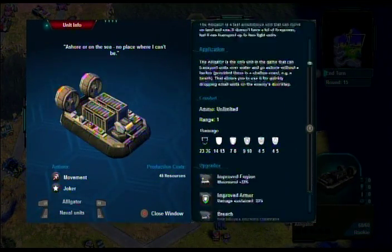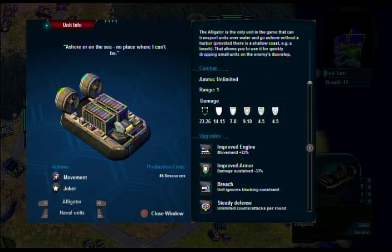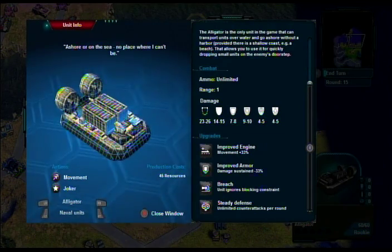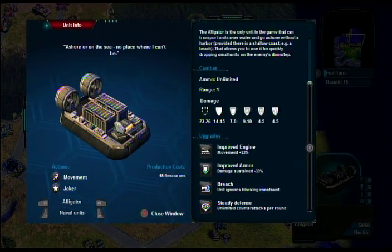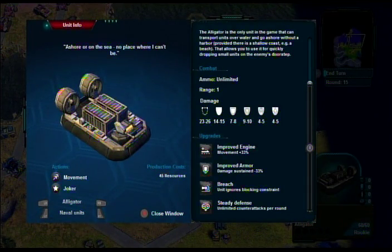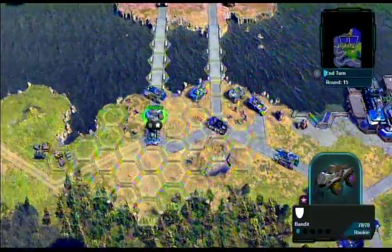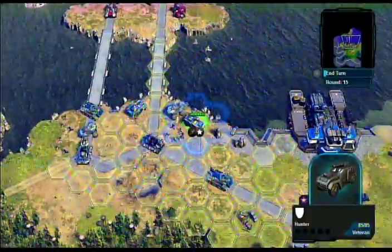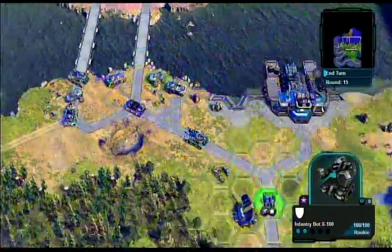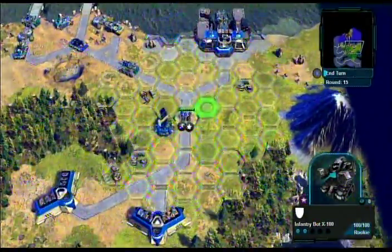It can attack but needs a beach, and it can move on land. The question is: if I unload my units, will those unloaded units be able to attack without having to wait a turn? That's the interesting part I haven't figured out yet. But for now this will do. Getting into formation, we're ready. Okay, infantry bot on the back side — let's get in position.